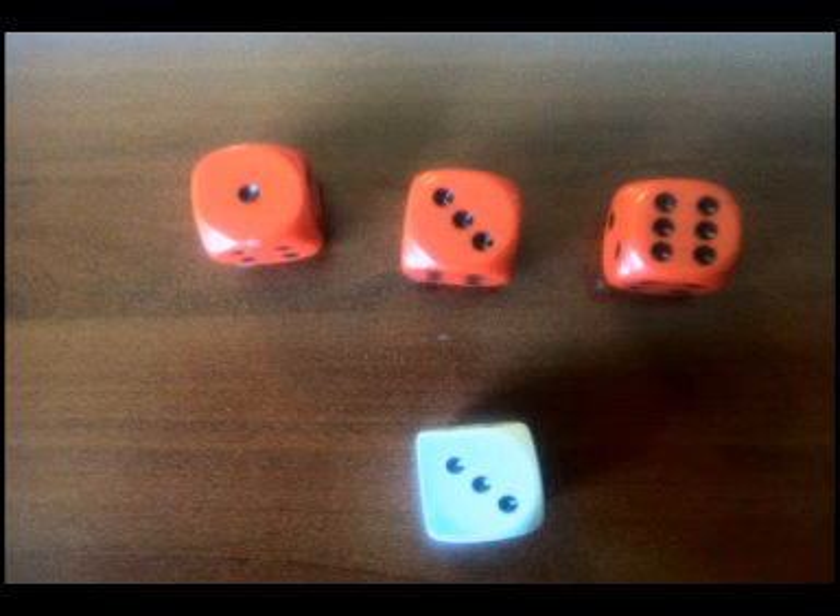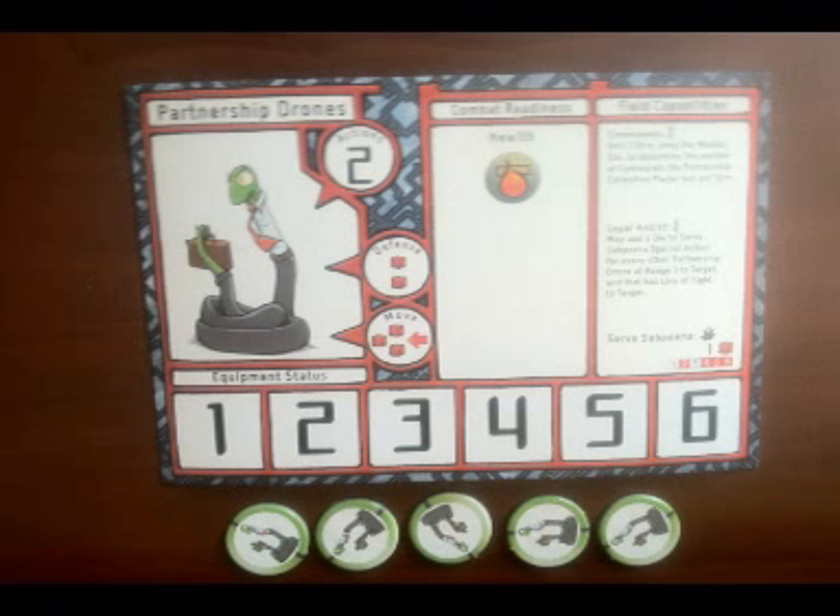When a drone is activated, it takes a turn. A drone turn and a Tuft turn are identical. First, the drone rolls to determine how much movement it will have available. This is done by rolling dice equal to its move attribute as shown on the character sheet and keeping the die indicated. For drones, you roll three dice and keep the median or middle number. For instance, rolling a one, three, and six gives you three movement; rolling a two, two, six gives two movement. After determining movement, the drone gets two actions. In the learning game, an action may be spent on a movement action, a sprint action, or using a special action.